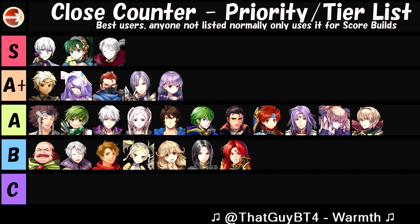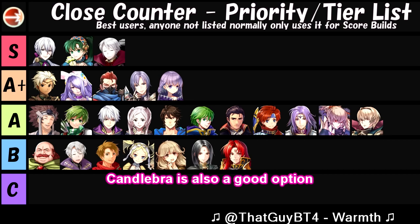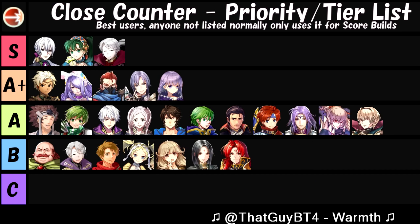Despite Henry being a pretty good user of Close Counter if you dedicate him completely to being a physical wall, he's still a lot worse because he doesn't have anything going for him as far as res goes. It kind of backfires on him tremendously because he's all-in physical, while the other two have a mixed build which still performs about the same as what he can do on the physical side. You'll probably be much better off using Sophia, especially since she can survive rounds of combat despite getting doubled, and she has the attack stat to back it up with lower cooldown proc skills.